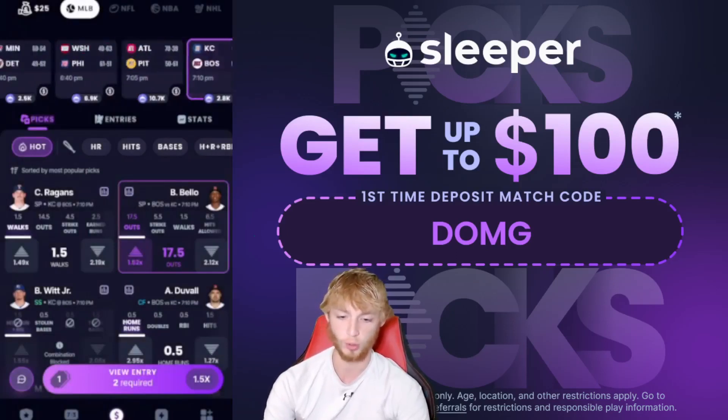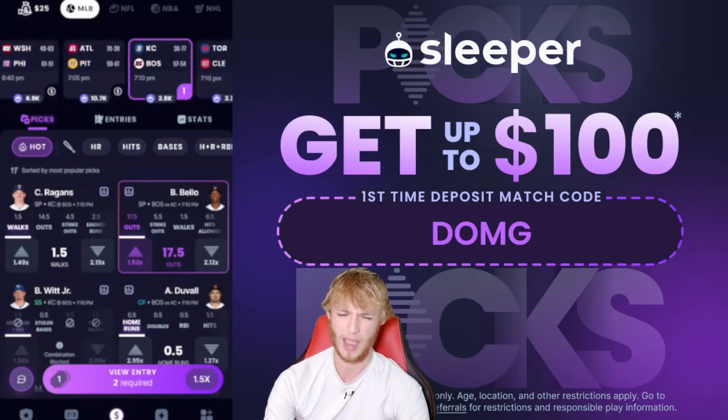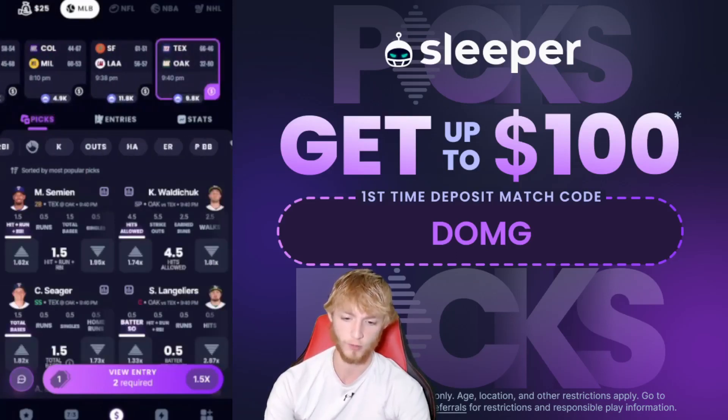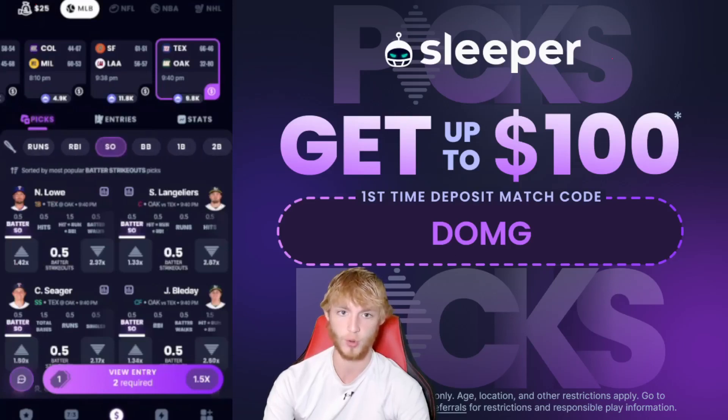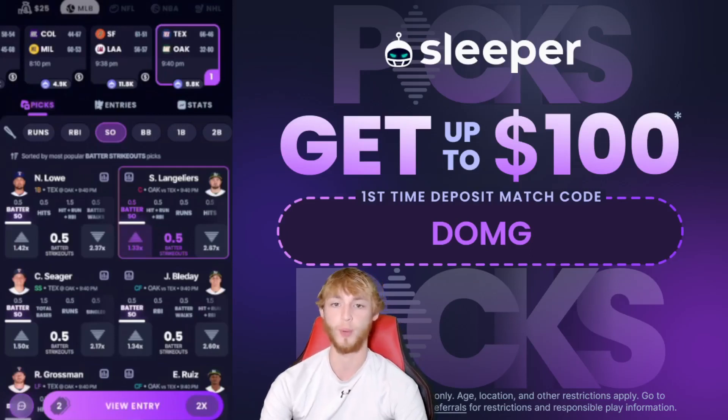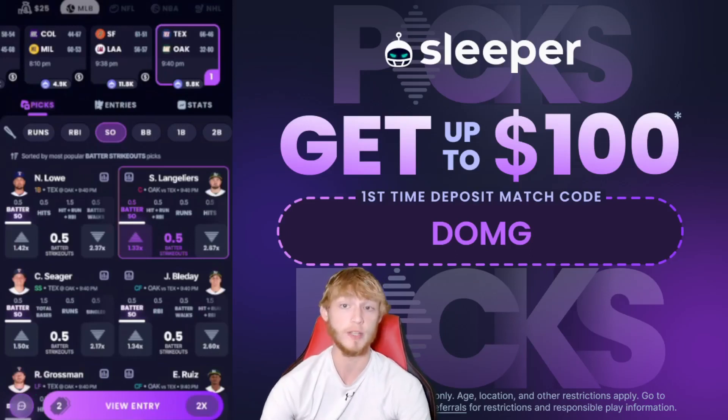That's my top player prop of the day. Moving on to the Oakland game against the Texas Rangers — we're going to the strikeouts category. Shane Langeliers to strike out in today's game at 1.33x. He's struck out in 72% of games this season, moving up to 80% of games at home, and he is at home today.